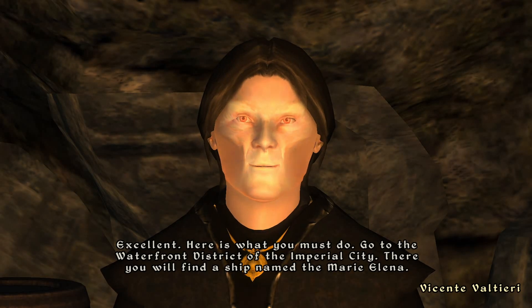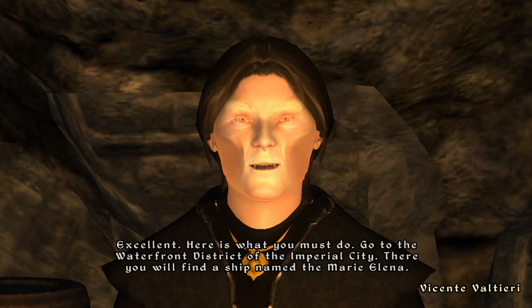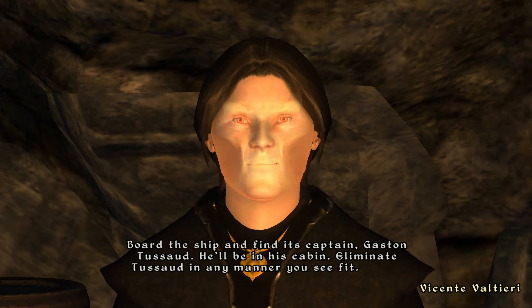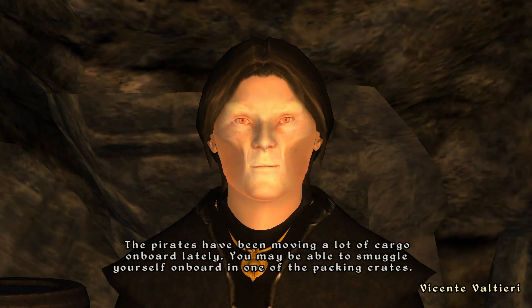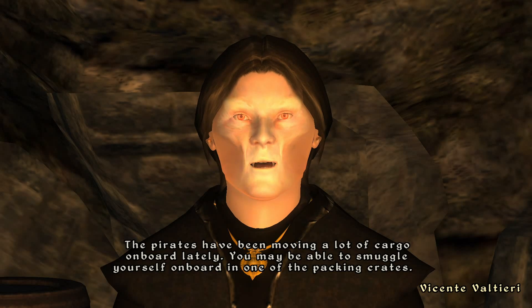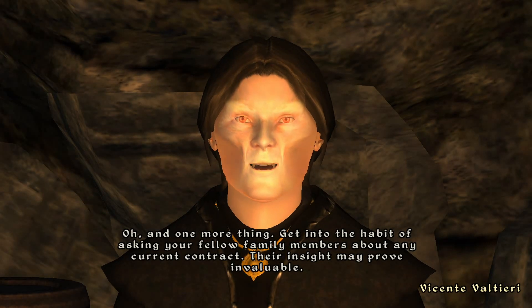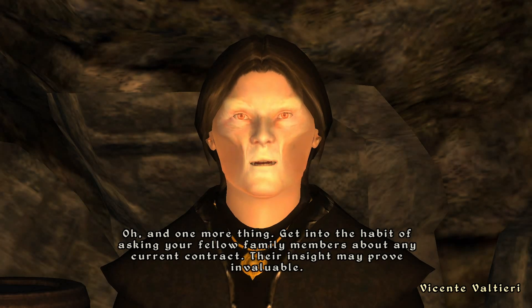Here is what you must do. Go to the waterfront district of the Imperial City. There you will find a ship named the Marie Elena. Board the ship and find its captain, Gaston Tussaud. He'll be in his cabin. Eliminate Tussaud in any manner you see fit. The pirates have been moving a lot of cargo on board lately — you may be able to smuggle yourself on board in one of the packing crates. And one more thing: get into the habit of asking your fellow family members about any current contract. Their insight may prove invaluable.